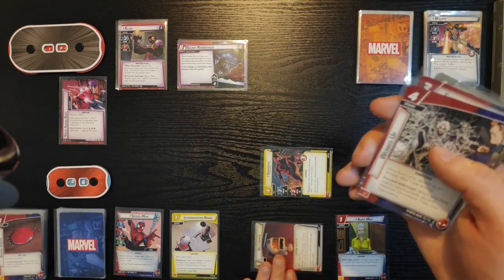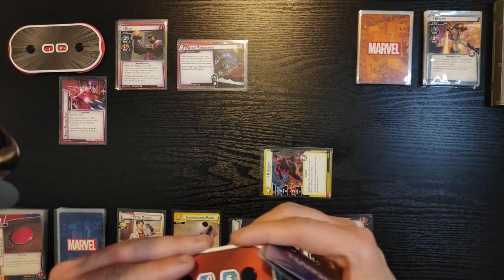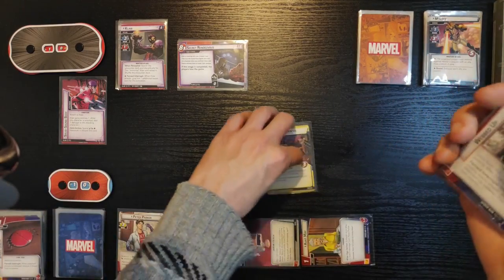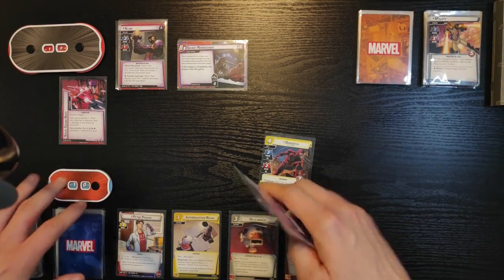I'm gonna flip to Peter Parker, but I won't be able to do anything. I'm just gonna use Aunt May to heal myself back to ten hit points. This is gonna be the end of my turn. I think there was a better way to play this turn, but it doesn't matter anymore.